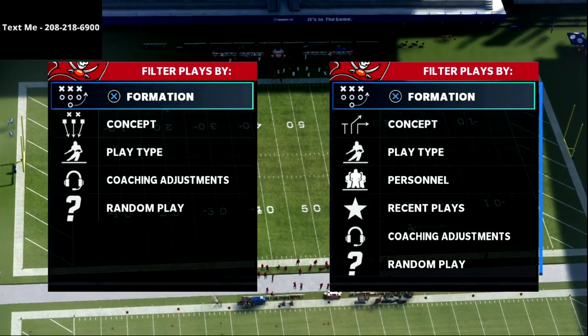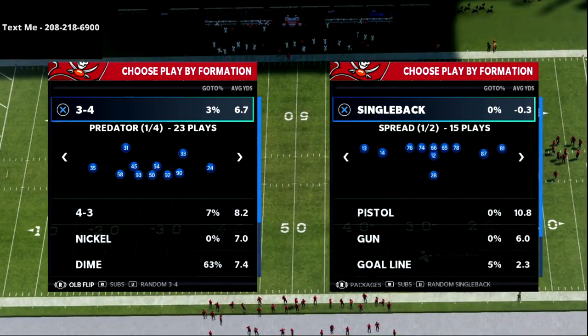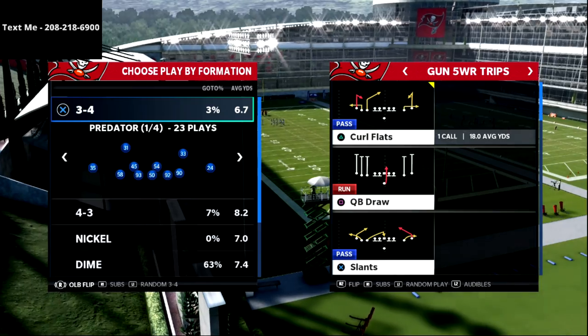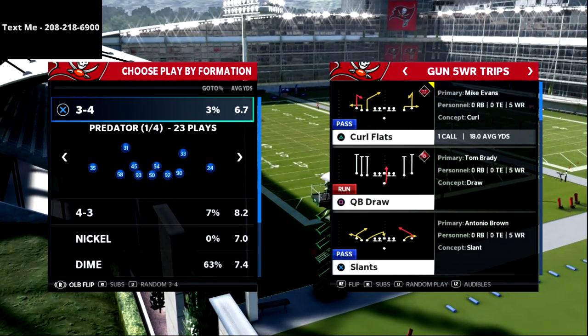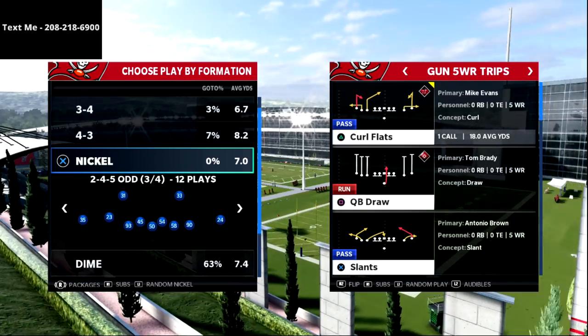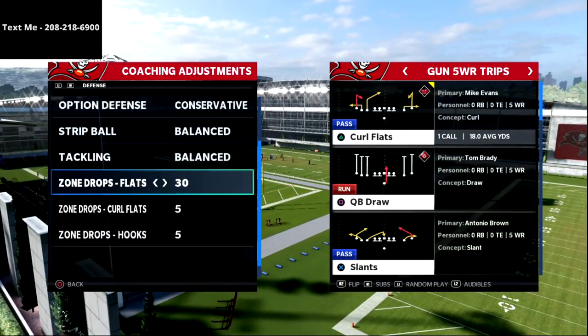One of the advantages about running a five wide receiver type of offense is the spacing that you get on the field is absolutely incredible. In this video we're going to talk about how you can maximize the spacing that you have in the gun five wide receiver trips formation to basically be able to absolutely torch any zone coverage in the game.